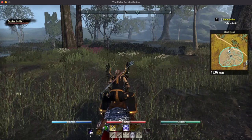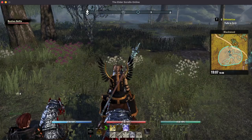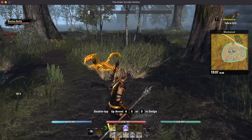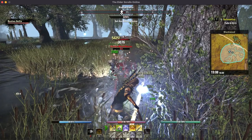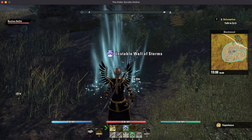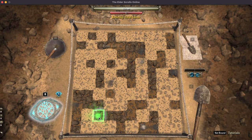Once you find the dig site, use the Antiquarian Eye — it'll point you in the right direction. I like to go to the middle of the section and then use the Antiquarian Eye. There's the dig site glowing. I've got a couple of ads to kill really fast here. The excavation game is really like playing Battleship. Do you remember that game?